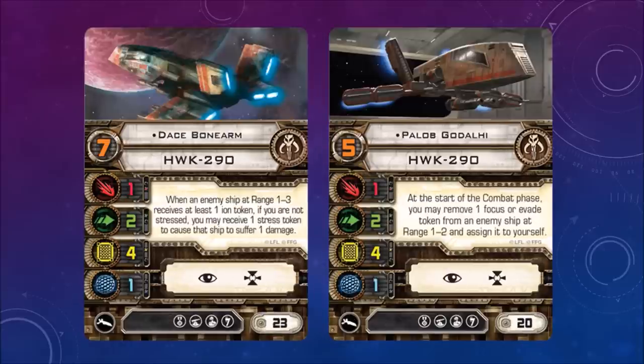Here are the HWK-290 cards. Dace Bonearm — when an enemy ship at range 1 to 3 receives at least one ion token, if you are not stressed, you may receive one stress token to cause that ship to suffer one damage. So definitely pair an ion cannon with this pilot.